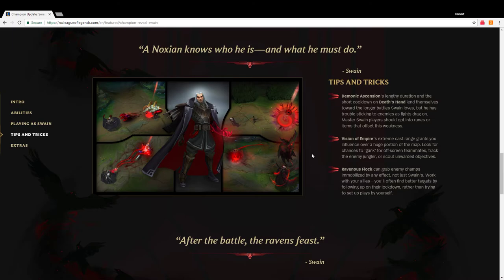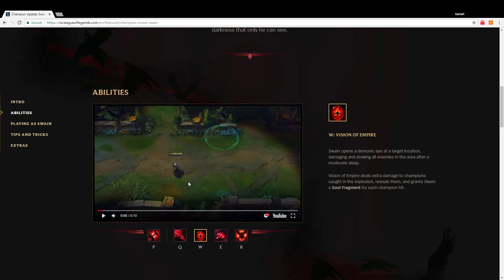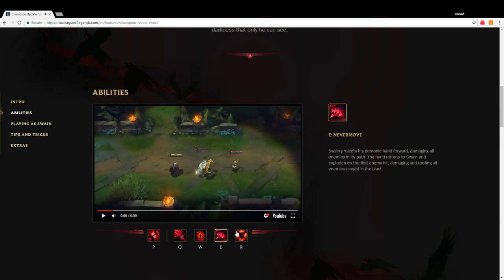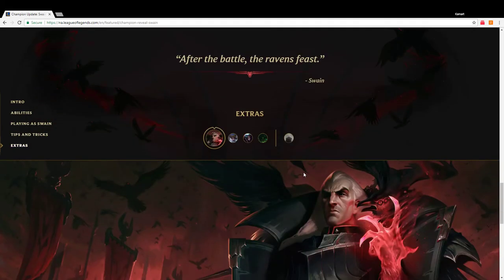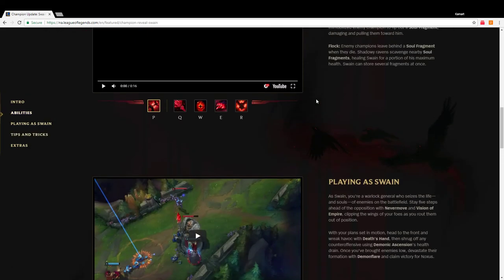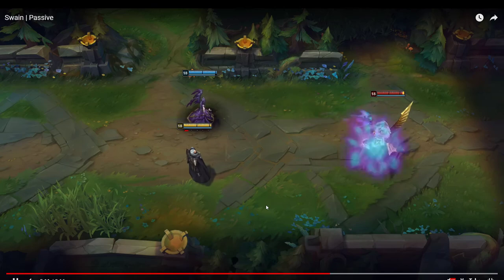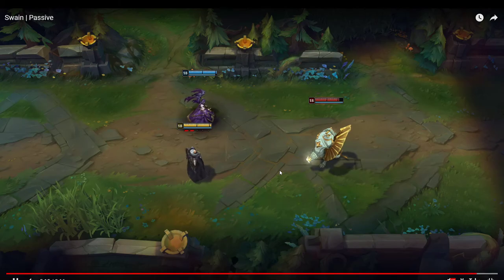So his passive grab can grab enemy champs immobilized by any effect — I mean I'm guessing Swain can still root them on his own. Work with your allies — you'll often find better targets by following up on their lockdown rather than trying to set up plays by yourself. That doesn't sound like something Swain would do though. So whenever someone else CCs, he can grab — like you can see here he Q's Morgana and then grabs them toward him, which is pretty interesting.